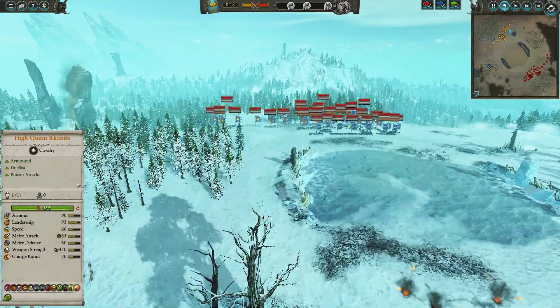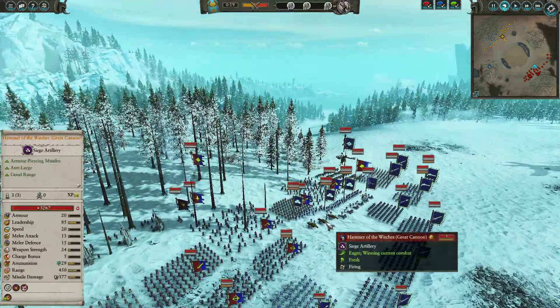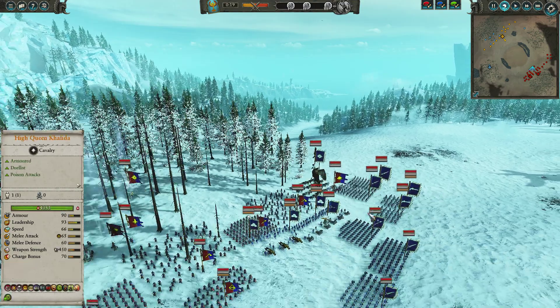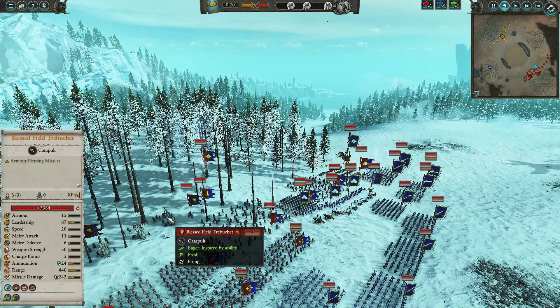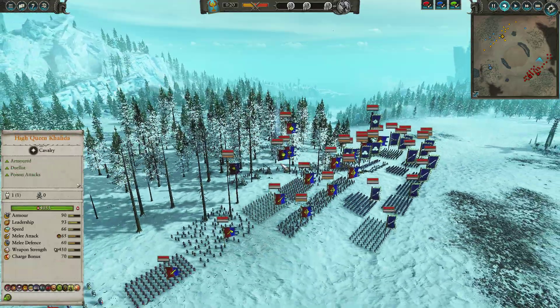Already, the Bone Giant is taking a bit of a pounding. Going over to the other side of the map, we can see the forces of Midland have brought the Hammer of Witches, which is an absolute powerhouse in artillery duels. There are also Blessed Field Trebuchets, multiple mortars — just an absolute artillery park over here.